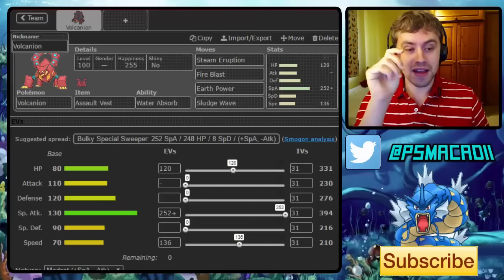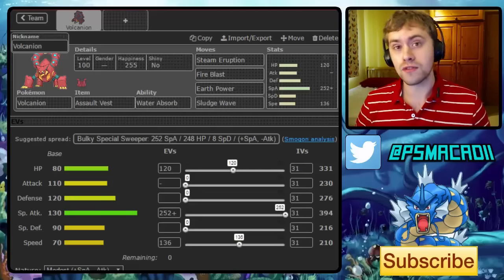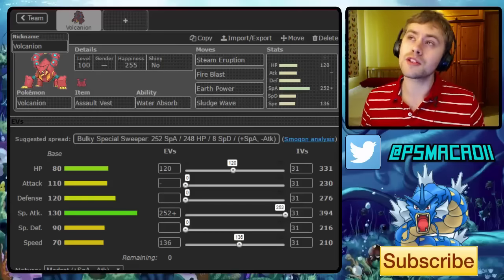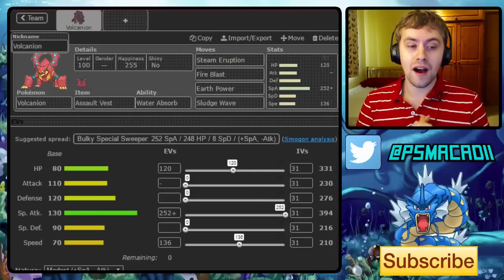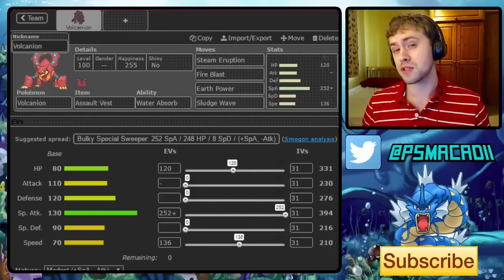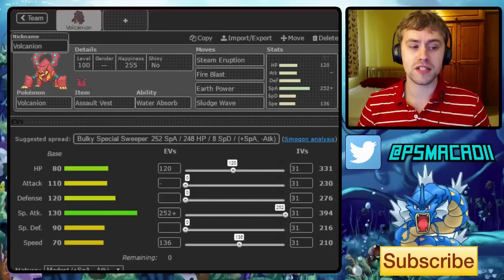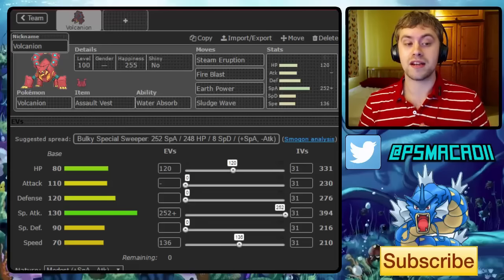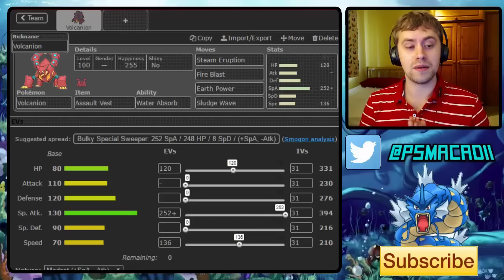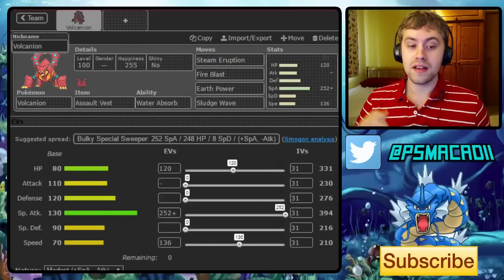I decided that the Assault Vest set is probably the most optimal set right now, mainly because there are a lot of Volcanions running around already, so you don't want to be locking yourself into Steamer options. I know a lot of people think Choice Specs is the way to go, but I think this set works better - the ability to switch up moves while also having a lot more bulk is really nice. The coverage moves that fit best are Earth Power and Sludge Wave.